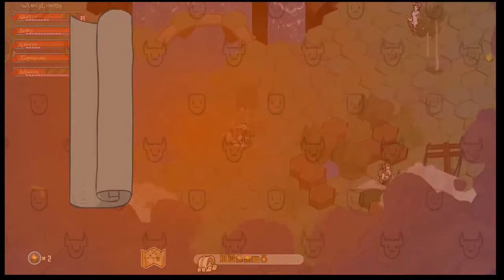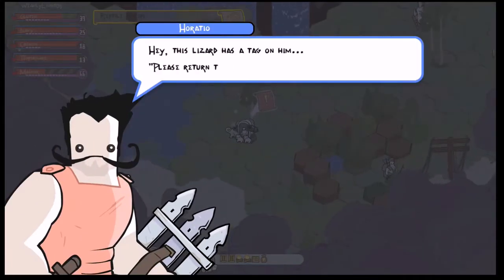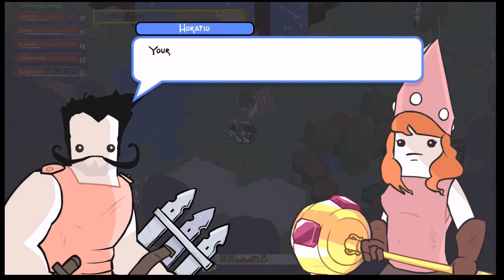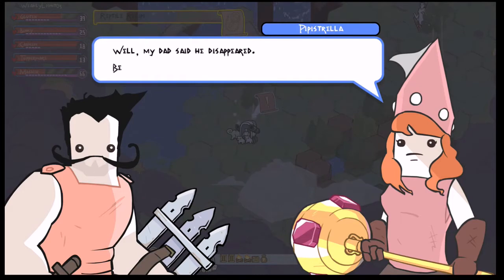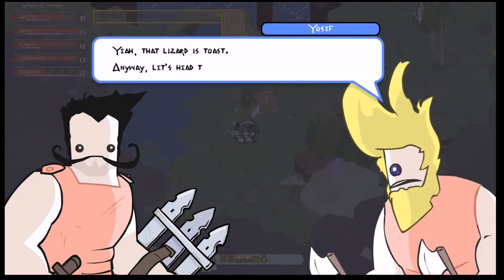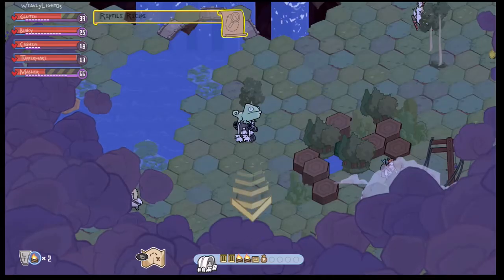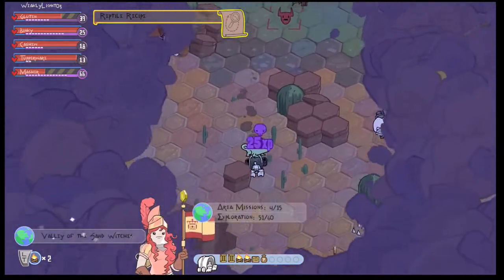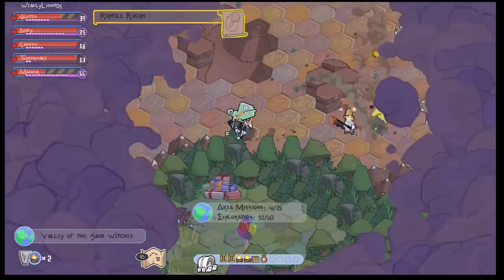Hey, what's up guys, Weekly Light here, and today I'm going to be covering another side mission in Pit People. Today's side mission is called Reptile Recipe. To start the mission you have to find this sparkling green lizard on the map. Once you approach him, a conversation starts between Horatio and Pipestrella about how she had a friend who was a lizard back when she was little. His name was Lizardo, and he went missing mysteriously. A tag on the lizard reads 'Please return to Claude Hopper Quinn's Wild Isle.'